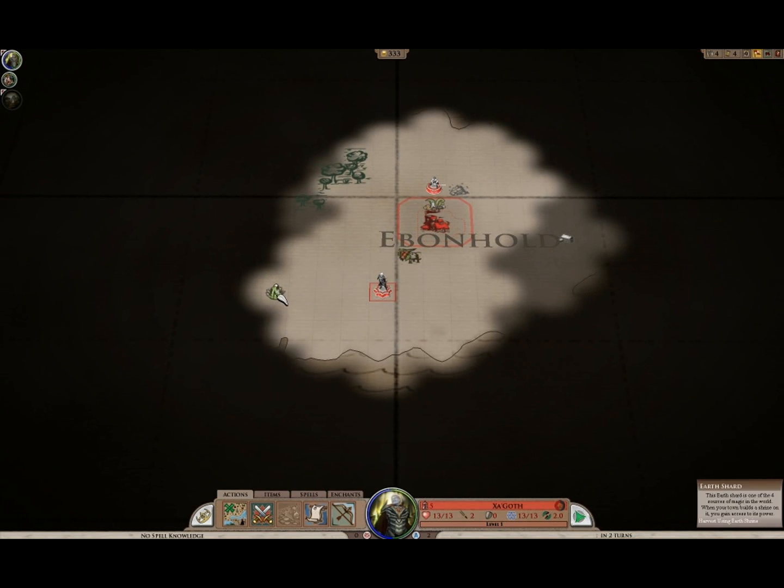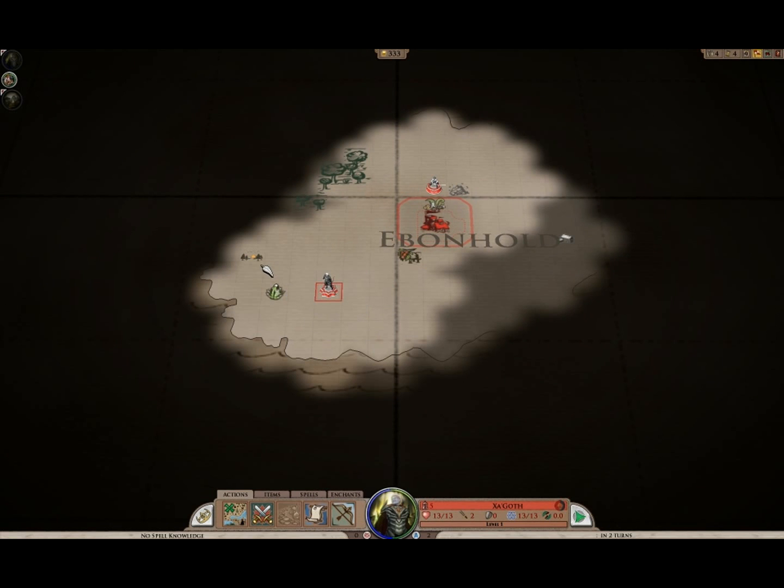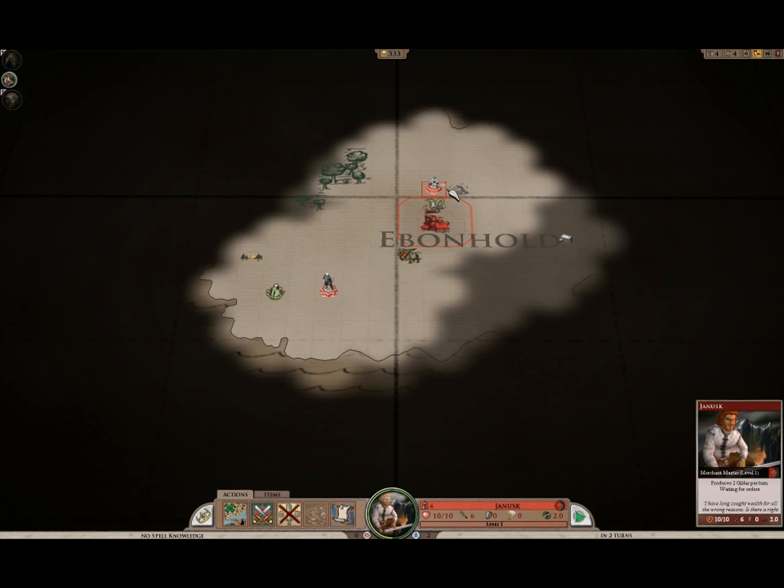Hey, look at that — an Earth Shard! I didn't actually take Earth as a standout point for Zagoth. I actually took Fire and Ice, just because of preferences. But eventually having access to an Earth Shard would be pretty nice. So we also have another reason to grow our city or put another one over here in time, though we sort of have to wait for everything else to fall into place.